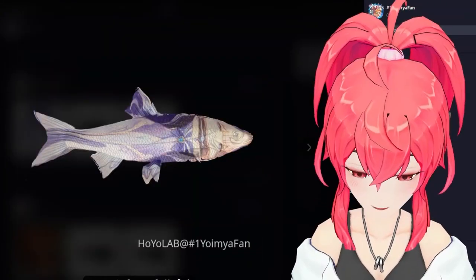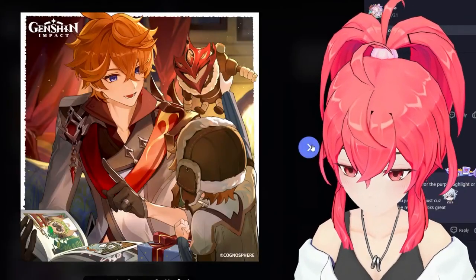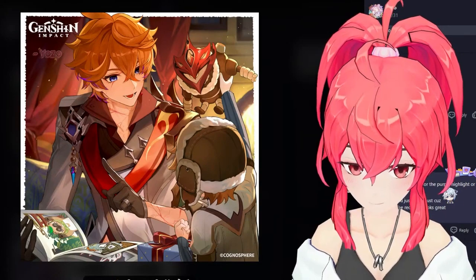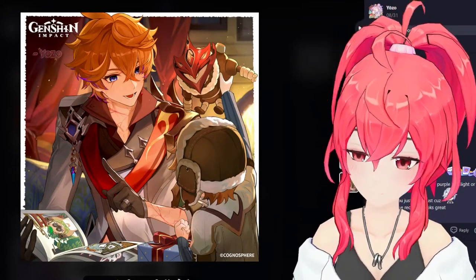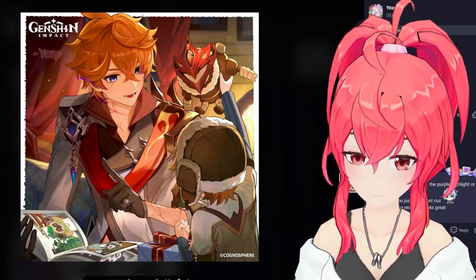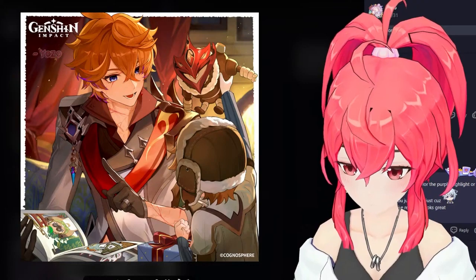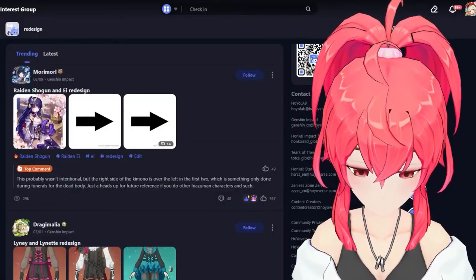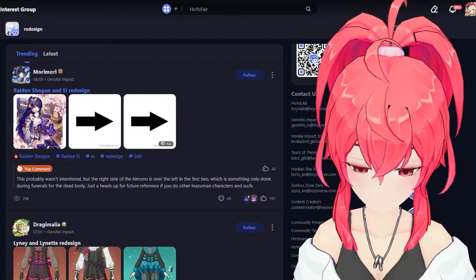Indeed a fish Tartaglia headcanon redesign. You added a bunch of scars — so this is like if he had that disease, the Snezhnaya disease that the Fatui Dotore gave. A bit of purple here and there, yeah I can see it. Looks nice. Maybe he drank too much purple juice — Naku Weed.